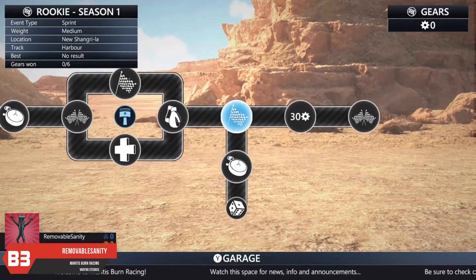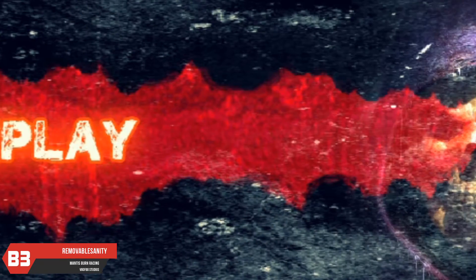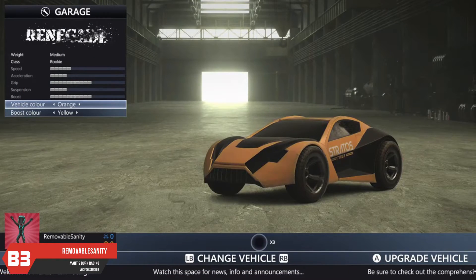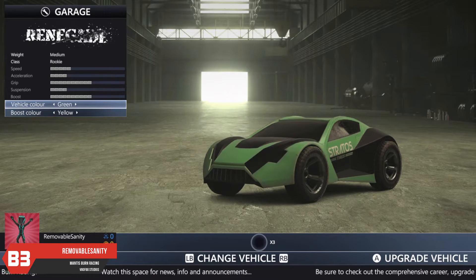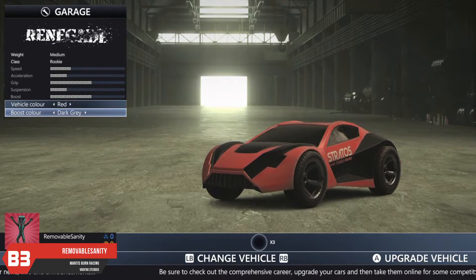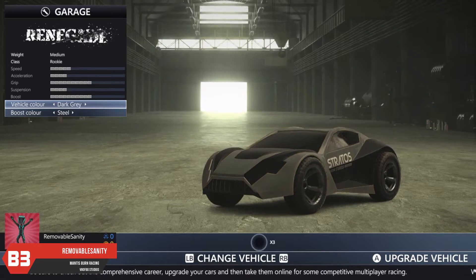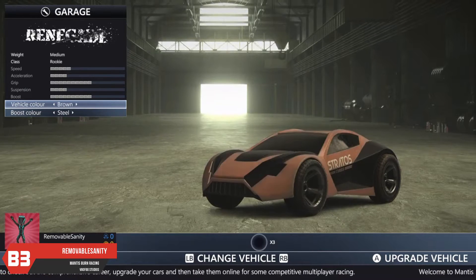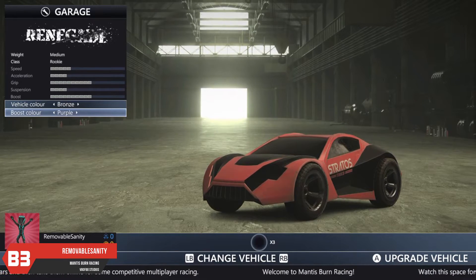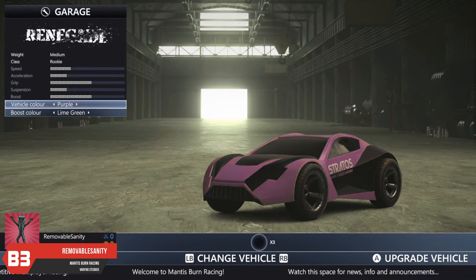They've also added an RPG-style upgrade system for your vehicles, which should help with replayability. Moving on to the gameplay: there are seven vehicles in all to unlock, and you unlock these by XP which you get from racing. Once unlocked, you still have to buy them using money earned through racing. The vehicles can be customized with different colors and a boost color, which is a nice touch.